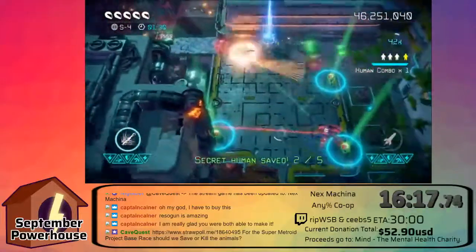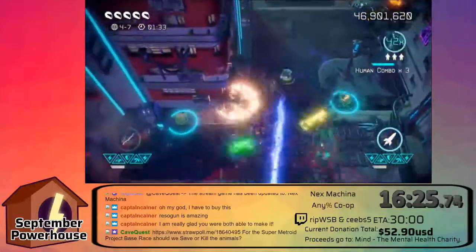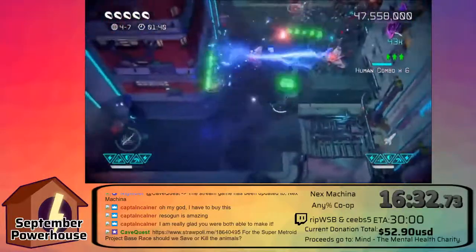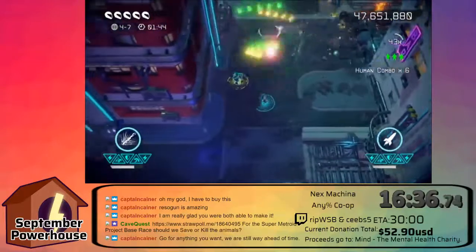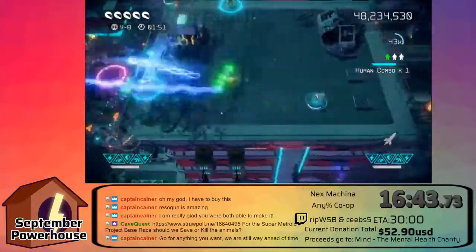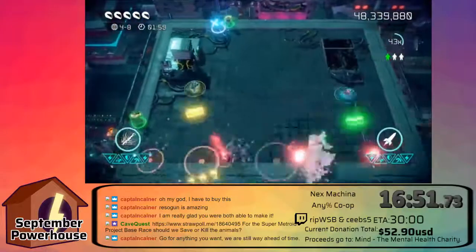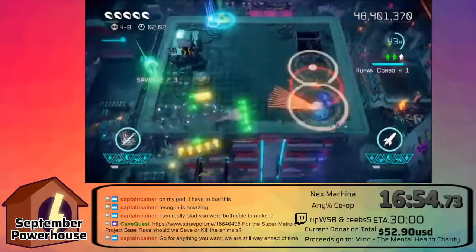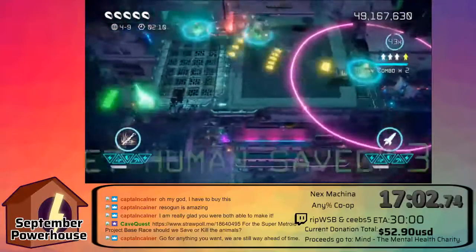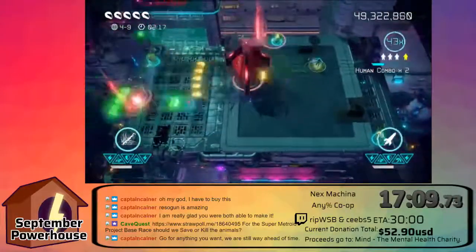We'll go ahead and get the secret human while we're here. Luckily we only had that one room — sometimes it'll be a couple rooms chained together. I know in the sixth world, which we won't see unfortunately this run, there's a particular secret exit that makes like a cube of rooms — you go through at least five, maybe even six rooms. And that's a good two minutes. So if you've got a 30-minute run and you've got two minutes of it just going through an area you don't need to, it's obviously not ideal. So we hit that one a few times before we finally figured out where not to aim.